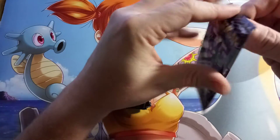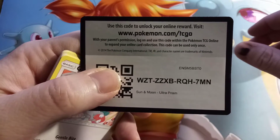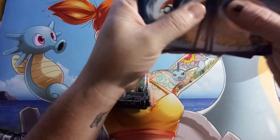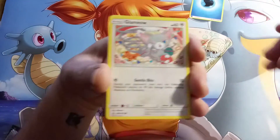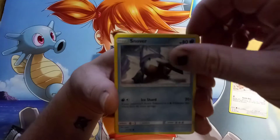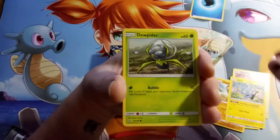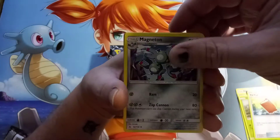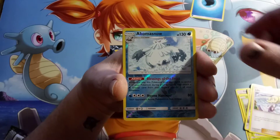Pack number one. Here's an Ultra Prism code for you — let me know what you guys get. We have a Glaceon, a Snover, a Hippopotas, a Shinx, a Dewpider, a Pal Pad, a Magneton, a Lillie, a Reverse Holo Abomasnow — that's a Reverse Holo Rare.